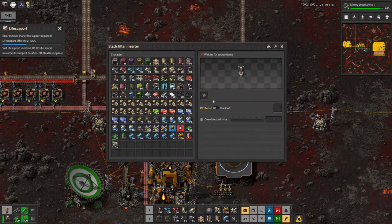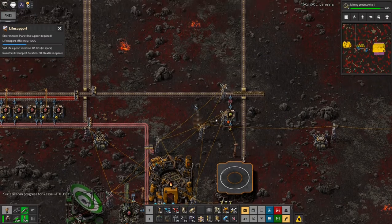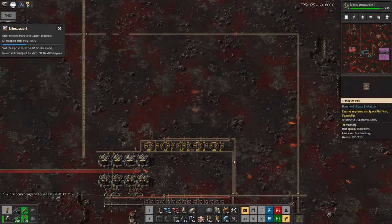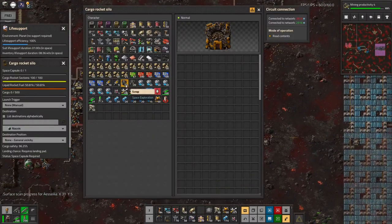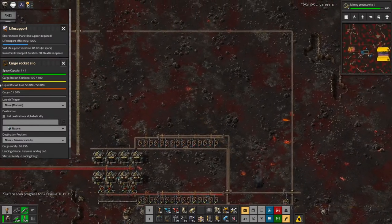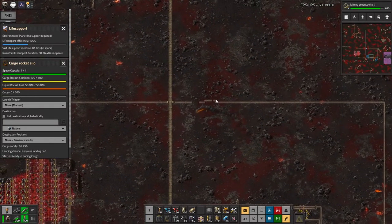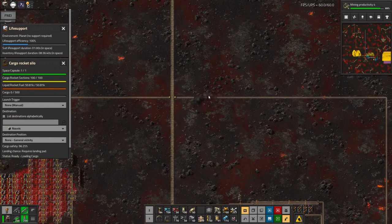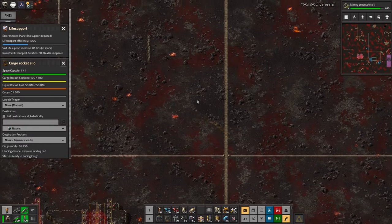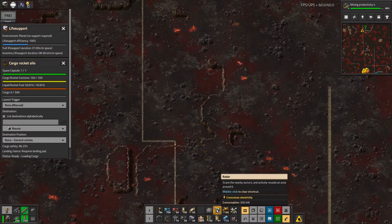It turns out there were actually some logistics bots up here on Myokin, which kind of surprised me. One of the reasons I came up here myself rather than just sending the rocket was because I thought there weren't any logistics bots available, so I couldn't get things moved around between the various chests. But it turns out I must have been looking at the numbers of bots in a particular roboport rather than in the network as a whole. I did that wrong — although on the flip side it's probably a good thing I did come up here, because given that the rocket crashed there wouldn't have been anything to collect all that stuff up.